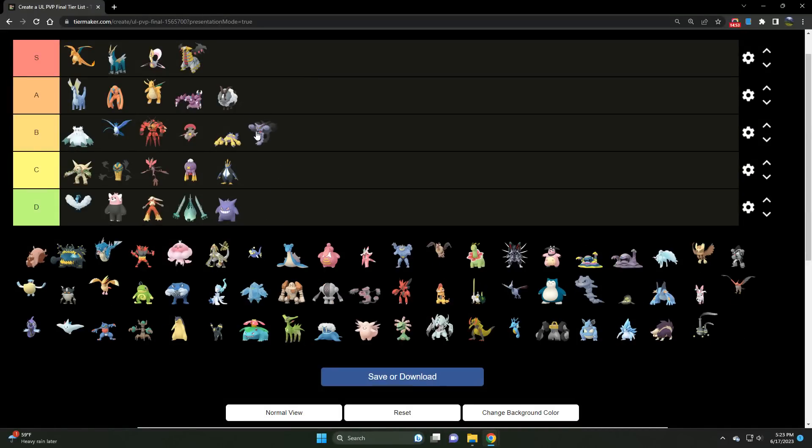Moving right along, we've got Gliscor — last season it was a lot stronger, maybe A tier, but it's B tier now. There are some new players in the meta, most notably Alolan Sandslash. We still have Ice types all over the place, and the Water types — Tapu Fini, Swampert — are a problem too. It technically beats Cresselia but it's not comfortable — those Night Slashes without STAB just don't have enough oomph. Gliscor is B tier.